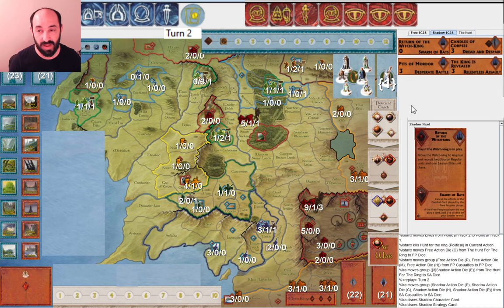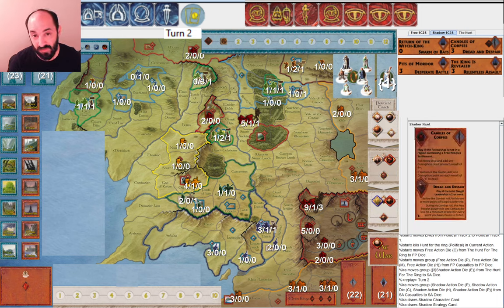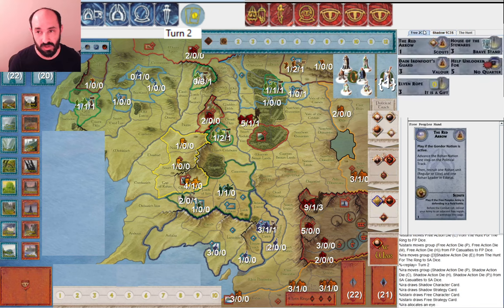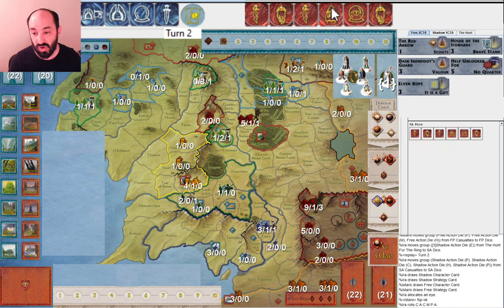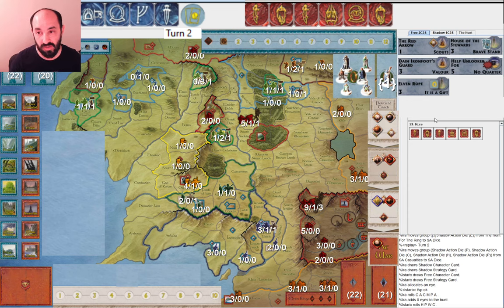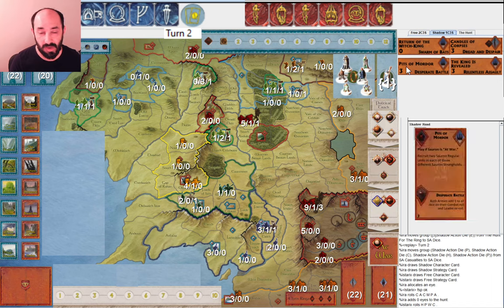I get Return of the Witch-king. Happy to see Swarm of Bats, which is useful against this army in Old Forest Road if I'm coming up there. Candles of Corpses could be good if I'm going for a corruption strategy. The Fellowship hasn't moved much yet. I allocate one eye and only get one muster. I'm feeling pleased with having mustered Isengard, because this way I can get Saruman. It would be nice to get one more muster so Sauron could be at war, but if you play War of the Ring, there are games where as Shadow you only get two musters on the first two turns.